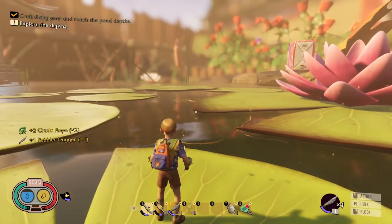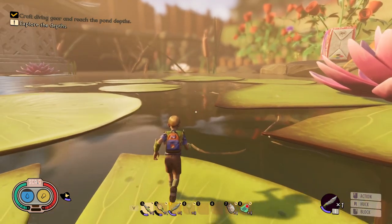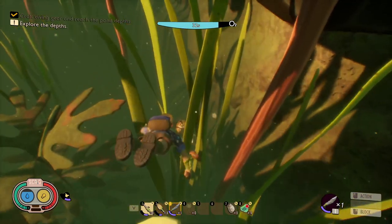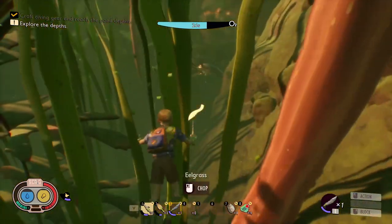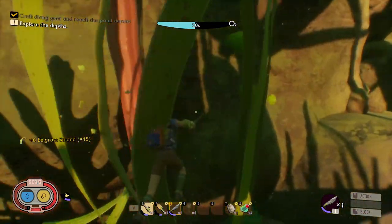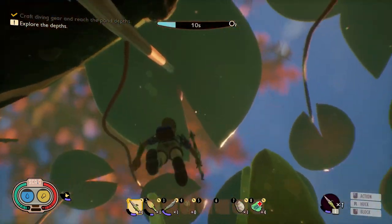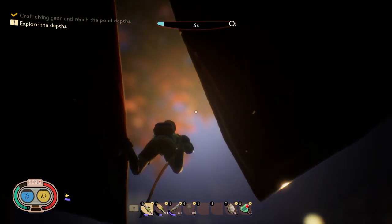The second two things we are going to make are the fin flops and your gill tube. You're going to need eelgrass for both. If you dive and go straight down, you'll find it. We're also going to need a water boatman for the fin flops — I can see one down there. First, let's cut some of this eelgrass. You are going to need the pebblet dagger to get the eelgrass. As you're cutting it, it disappears. Make sure you have enough eelgrass.